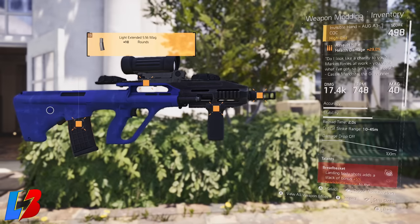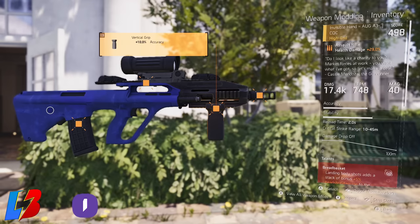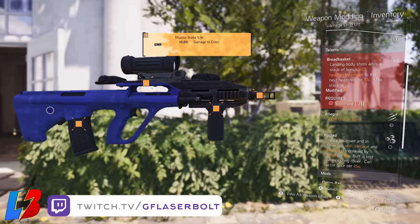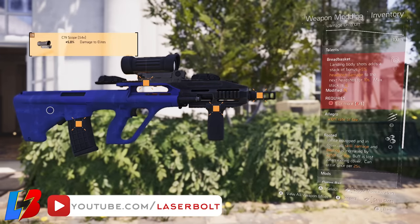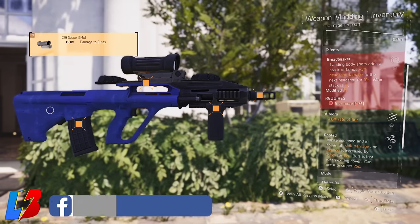This one comes with 17k damage as part of my build. RPM is 749 with a magazine of 40, based on the barrel I added. I went ahead and transferred over the Breadbasket talent to this one, because when you pick up this weapon it comes with a decent talent in the first slot. The two remaining talents, Allegro and Rooted, are actually really good on this weapon. You're going to want to get this weapon and either swap it for Breadbasket, Optimize, or you could go with Rangers. I like Breadbasket — it's a pretty good talent for an assault rifle.